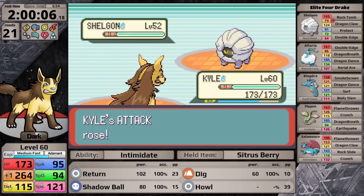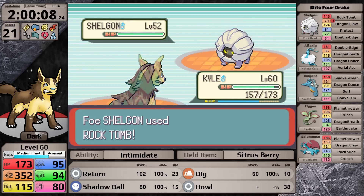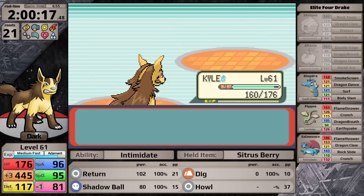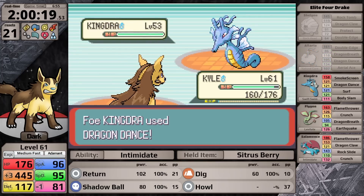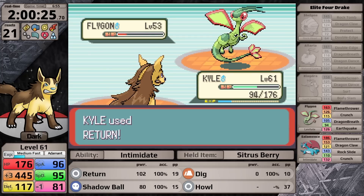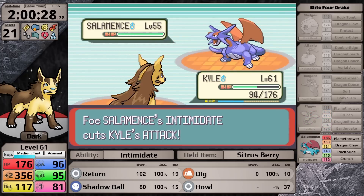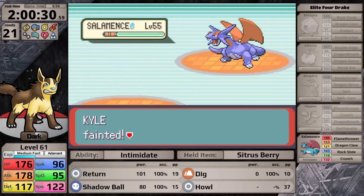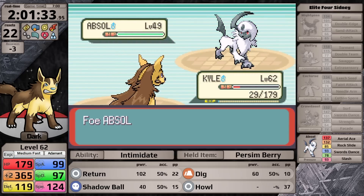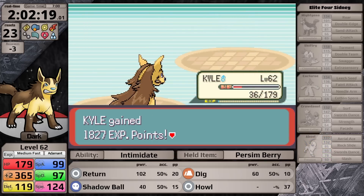I deliberately go into the fight intending to black out, wanting to restart the league at a higher level, hoping to gain enough speed to move first against Salamence and enough attack to one-hit everything with only plus two. During another run through the league, I'm still forgetting to use the White Herb against Sydney, which causes one more loss before I finally make my way back to Drake.